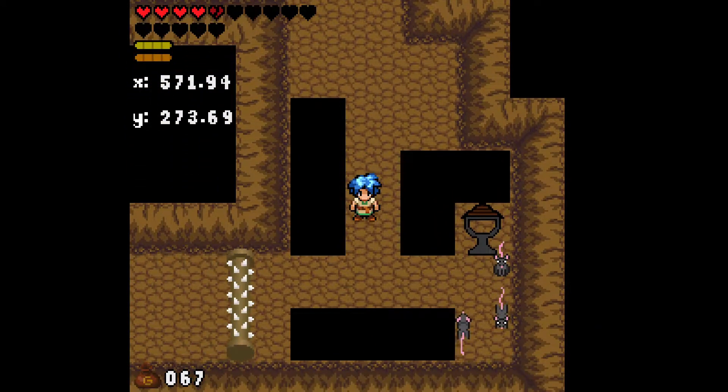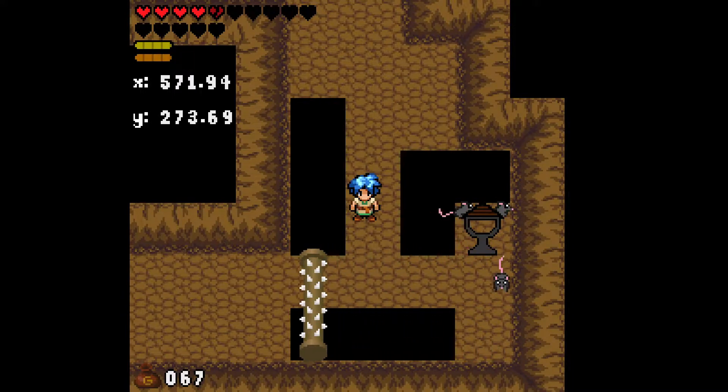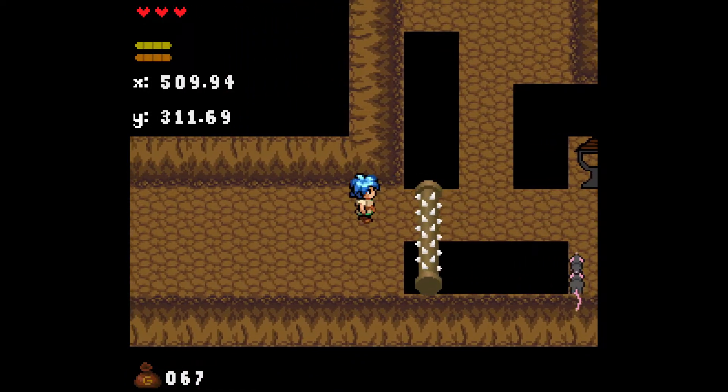The last thing you might have noticed was this scary looking spike roller. This is another thing I drew up recently — I really like how it turned out. It's got a four-frame animation with a little bounce to it to make it really feel like it's rolling, and it hurts if you touch it.